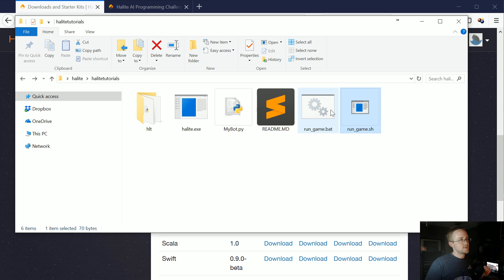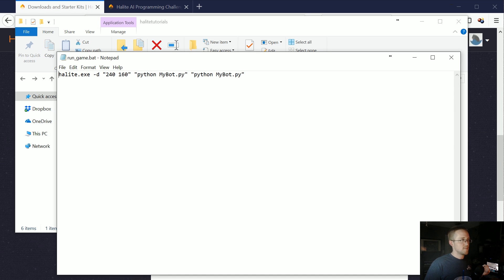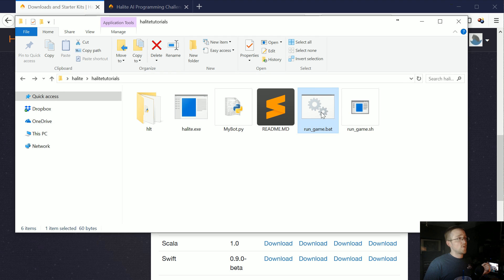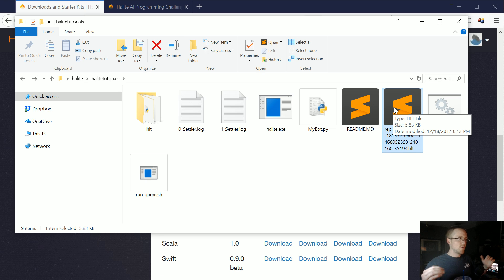There's a readme, and then these are two quick helper scripts you can double-click depending on your operating system. I'm on Windows, so I'll use the .bat file. Basically it's going to run halite.exe with some parameters — in this case setting the dimensions as 240 by 160 and running mybot.py versus mybot.py. So let's say we want to run it locally. I'll double-click this, it runs a game, and the game's over already.